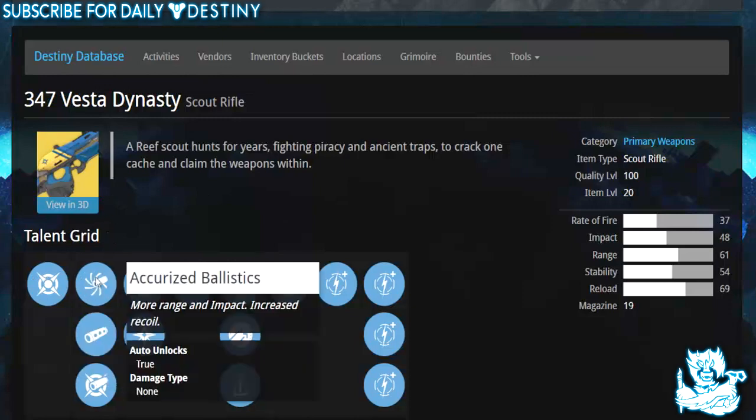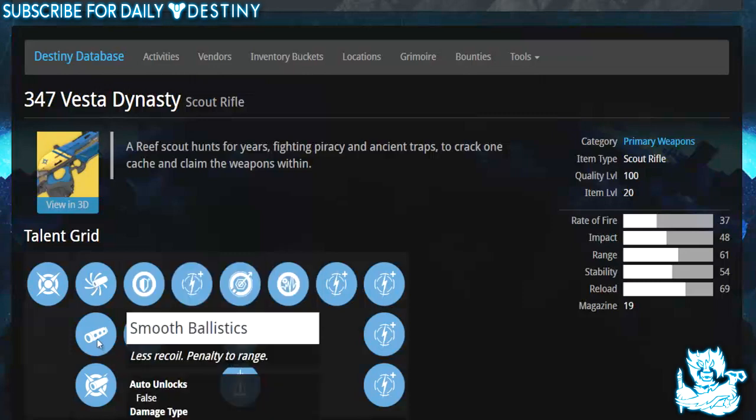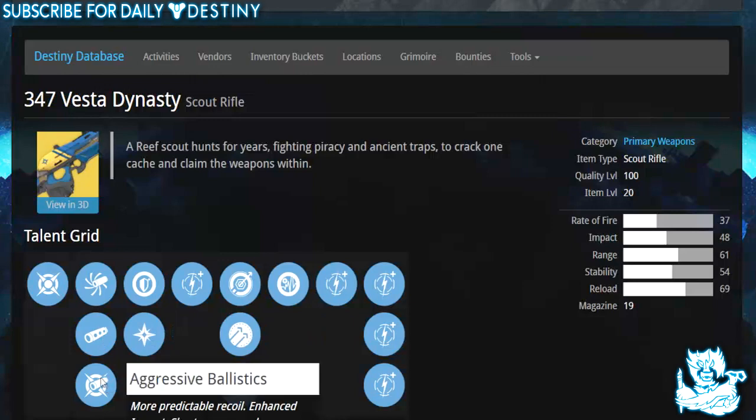It's got a magazine size of 19, all in all looking pretty badass so far. It's a kinetic damage weapon. Then we have Accurized Ballistics — more range and impact, increased recoil — Smooth Ballistics — less recoil, penalty to range — and Aggressive Ballistics — more predictable recoil, enhanced impact, shorter range, and more recoil.